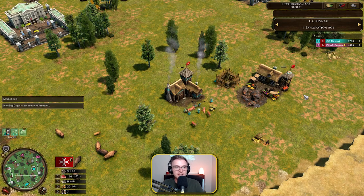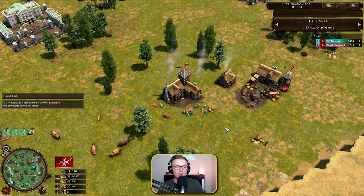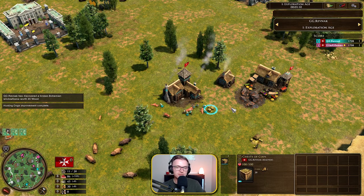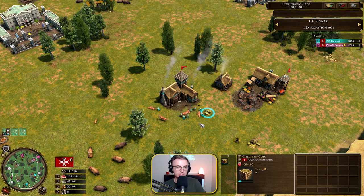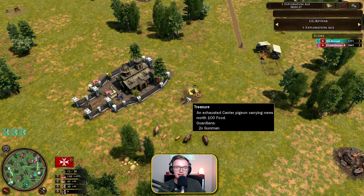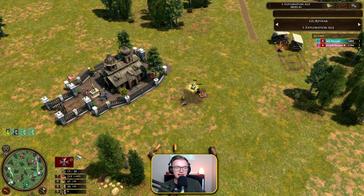He's going for a market start and getting hunting dogs immediately while putting down a house. There is another option — the house and TP start — but he's going house, market, then hunting dogs. He's just gathering food, making sure his herding is good, and leaving the coin crates for later. Refnack knows he doesn't need coin until age two, and spending time gathering coin you don't need wastes time for food and aging up. His explorer is grabbing a 100-food treasure — the Grand Master has 500 HP, so he can handle it.